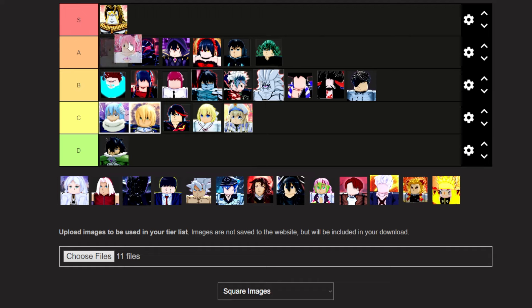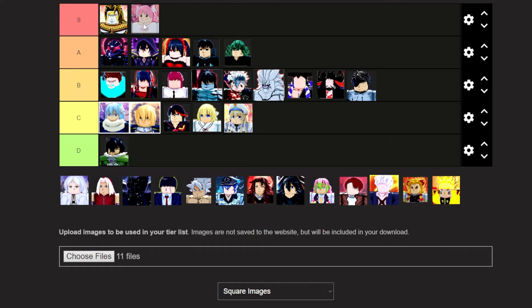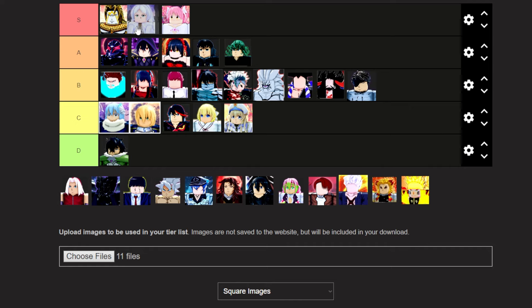I'll be putting Madoka in S tier. It really depends on your progression in the game for this one. If you do have the stat bonus for getting more damage every 100 hits in your combo, consider her S tier. If you do not have it, consider her A tier with Guts and Sid. Freiren is up next, and I'll be putting her in S tier, right above Madoka. She gives 35% attack. Despite that being the same buff as Kurami, she has a shorter cooldown, making her one of the better assists in the game.